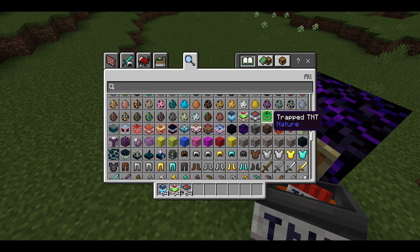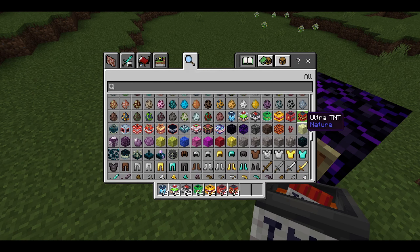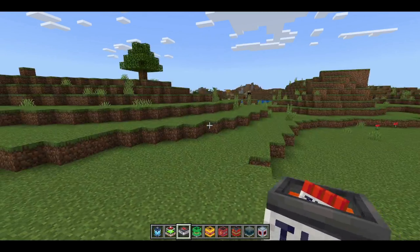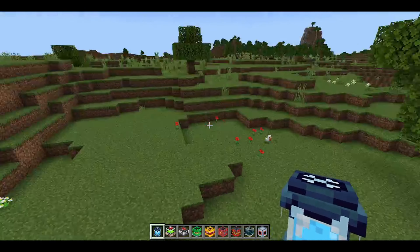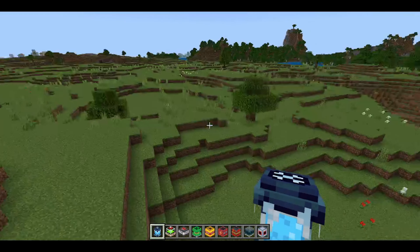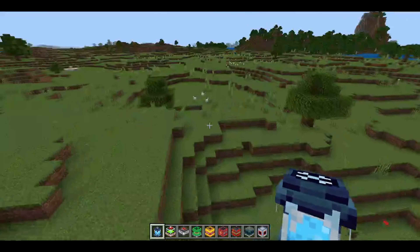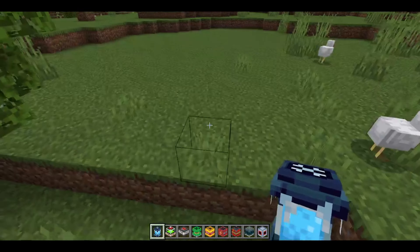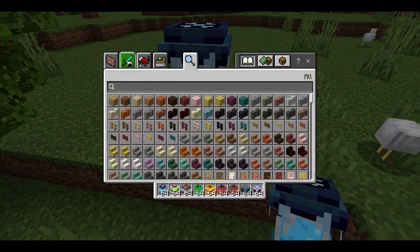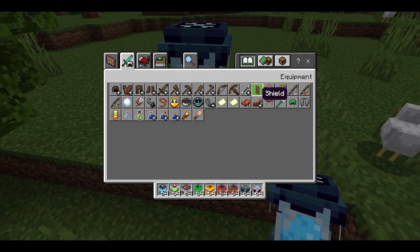We're just going to go from here and try each one. First I need to find some mobs — chickens! Hello. And this requires flint and steel, which I forgot.